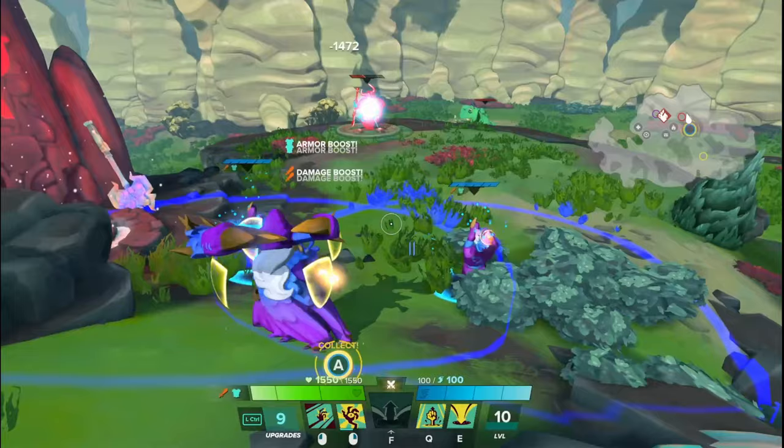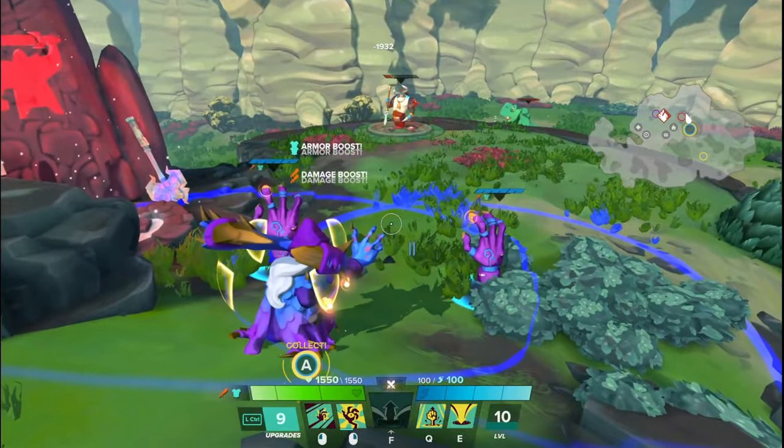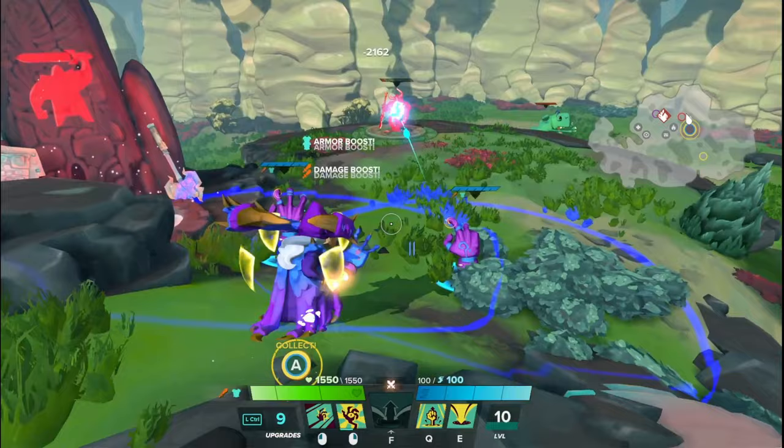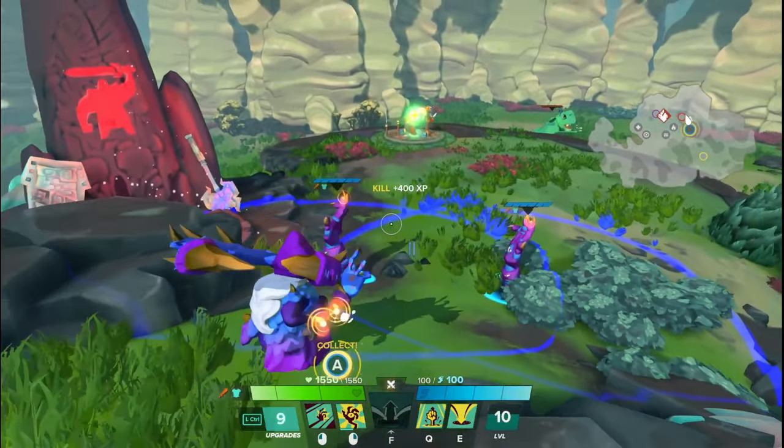It does sort of force your teammates to kind of play near them because the buffs leave immediately when you exit. If you find that you can put one of these hands where your allies are usually standing, this is a really nice basically permanent buff so long as the hands are there and so long as they're in the area.